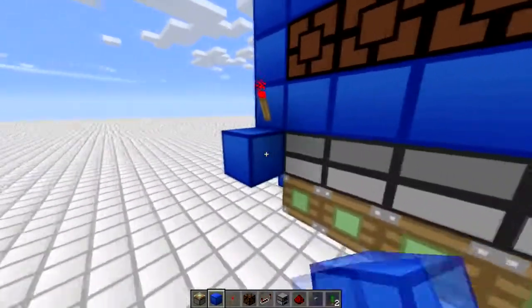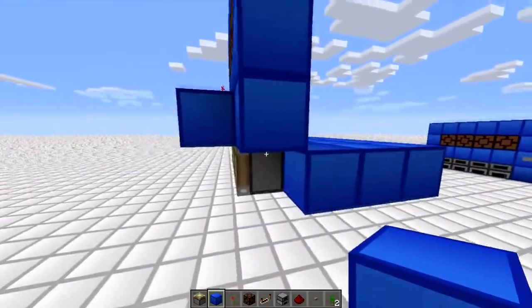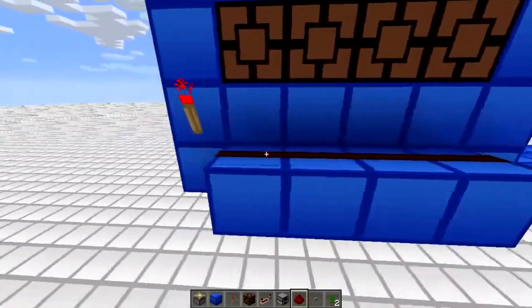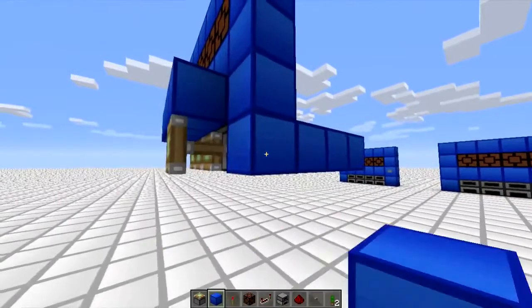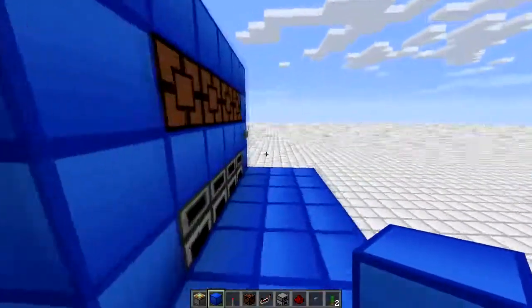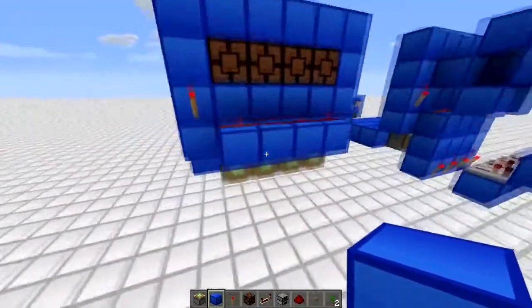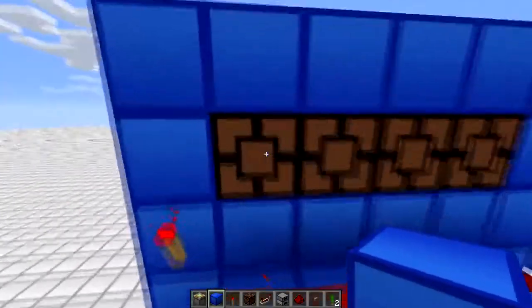The pistons are going to be budded — they get the block update from the furnaces directly below them. To prepare them as a BUD switch you need to power them one up and one across. There are multiple ways to power them, but this is just one. These are actually budded at the moment — it extends, and if I hit the button it updates again and retracts. That's our BUD and reset mechanism.